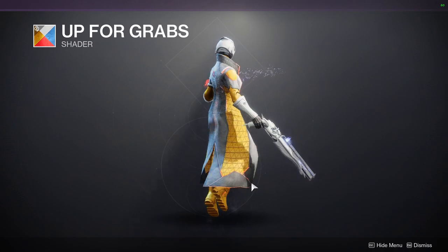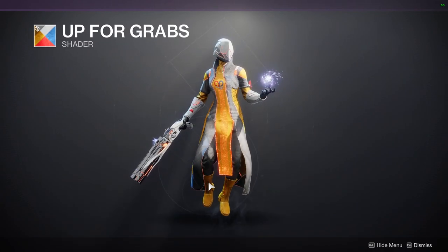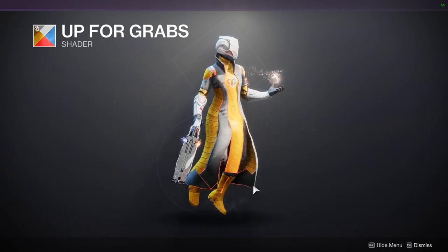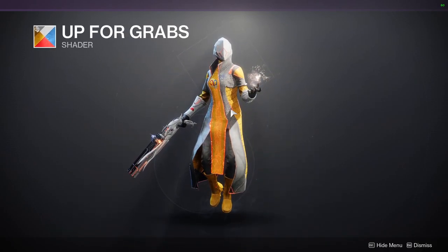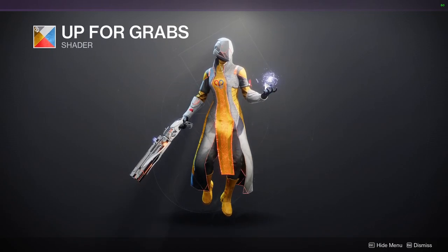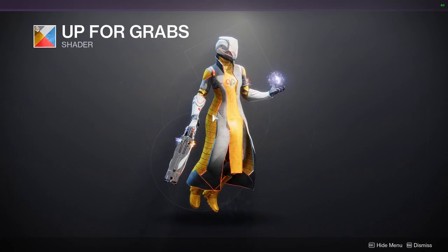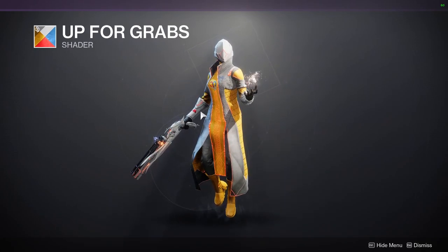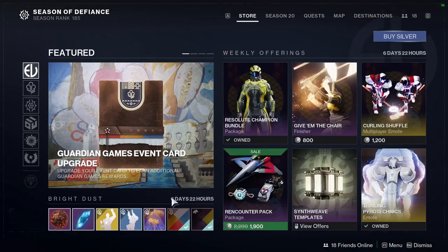Up for Grabs is — I think that's an off color, but either way it's a pretty cool shader. It's white and red with some yellow as well. I don't remember the yellow being there but I do remember the white and red. This is the shader I use on my Vex look for my Warlock — more specifically on the bond — it turns the bond white and red.